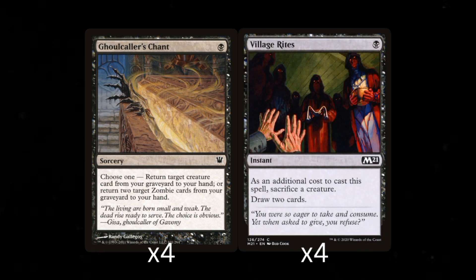The next spell, Village Rites, is a 1 mana instant that has an additional cost to cast it. You must sacrifice a creature and it will allow you to draw two cards. Card advantage is a must in any game of Magic, and this card also allows you to sac something at instant speed. A perfect target for this is Grey Merchant, just an FYI.